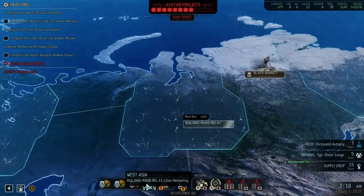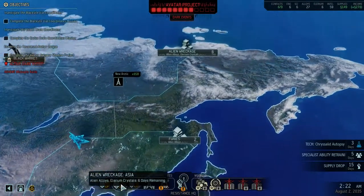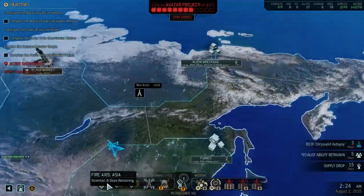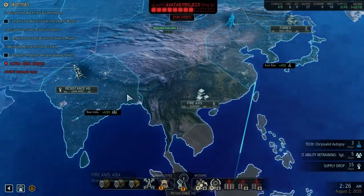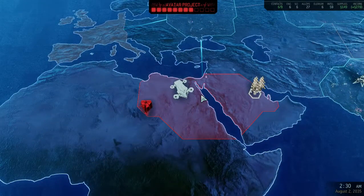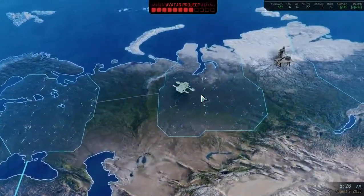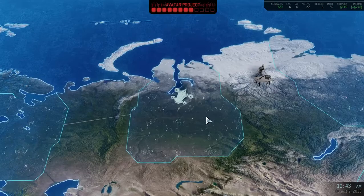Let's see what I did. I have black market, I have installed radio left, I might as well get that one. Some alien alloys and some crystals, and a scientist. I don't think there's anything going on, so I'm going to finish that and then go assault that facility — just to get this over with.